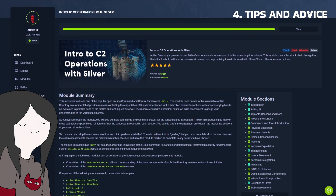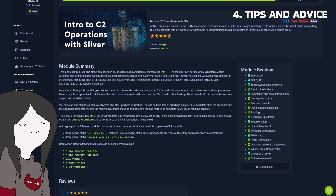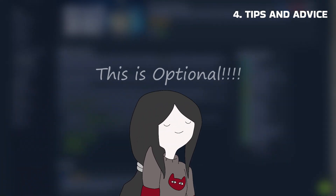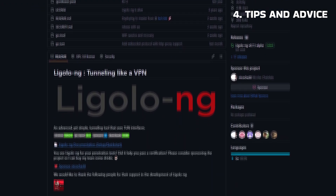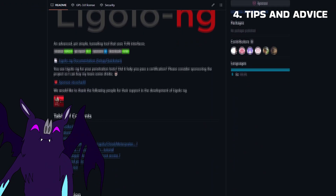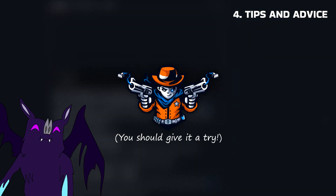The intro to C2 operations with Sliver module from HackTheBox Academy covers everything you need to have a strong grasp. Note that this module is not required to pass and includes tactics and techniques that are out of scope, such as OPSEC and bypassing LSA protection. On the other hand, Ligolo-ng is an excellent tool for pivoting. I discovered its true potential after completing Dante, where I needed to perform multiple pivots to compromise the network.